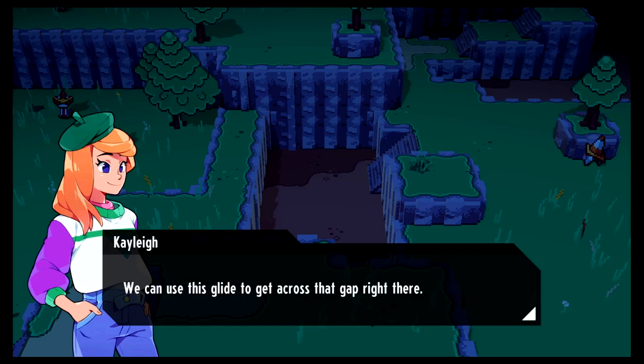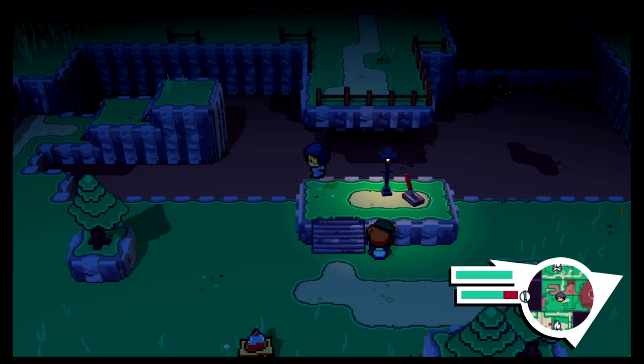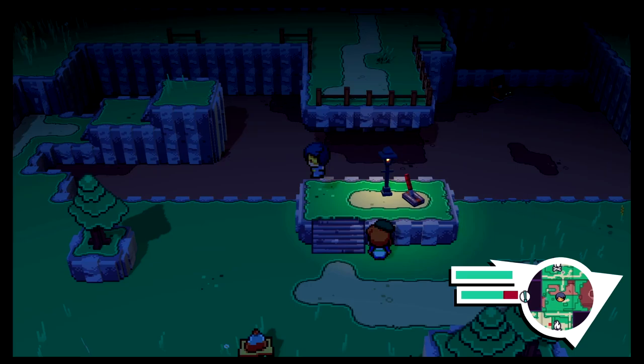Quest updated: 'Accompany Kaylee to the broken pathway.' We need to head to the pathway and use our new glide ability — but that's going to have to wait until next time! That's it for this episode of Cassette Beasts. If you like this video, please leave a like, make sure you subscribe so you don't miss the next video, and until next time, thank you for visiting the Nerd Out Shelter, where it's a safe place to nerd out.